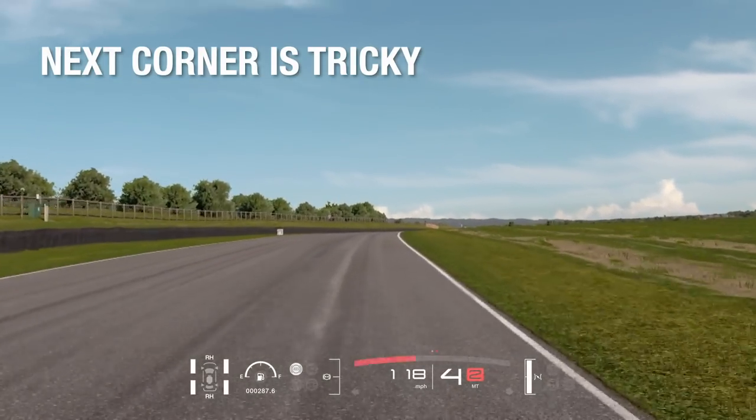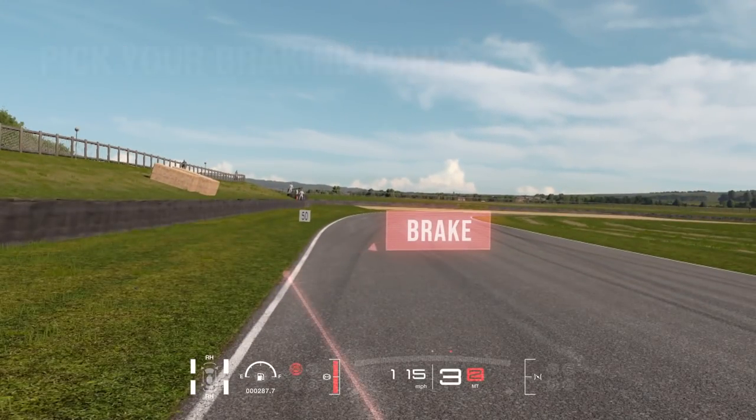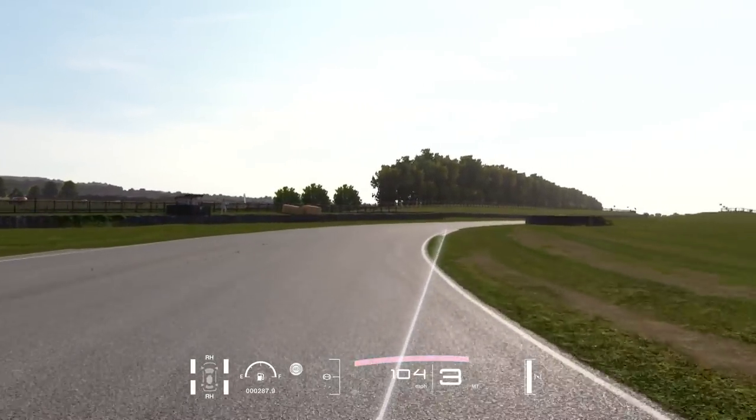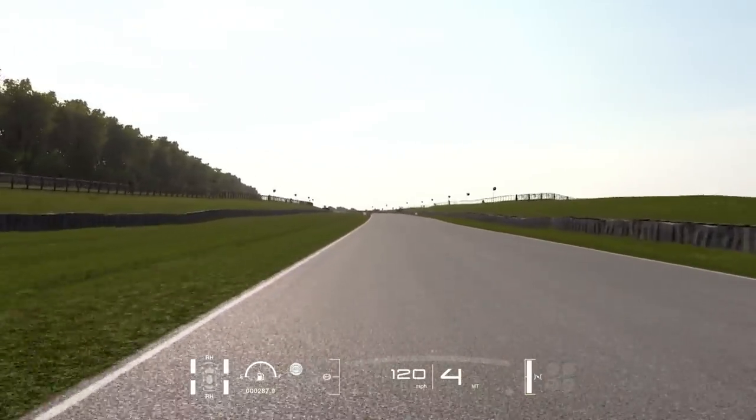The entry to the next corner is quite tricky because it's blind on entry. Pick your braking point. You don't need to run out onto the curb on the exit, so as long as you keep it tight and hit this second apex kerb on the right, you should be alright — as long as you get a good run down this back straight into the second to last corner.